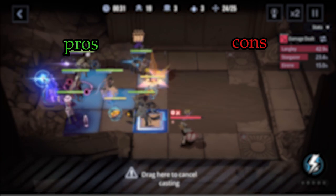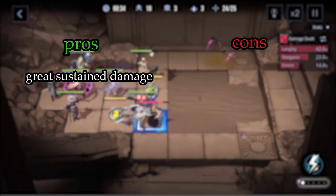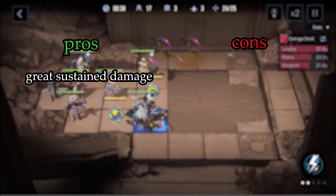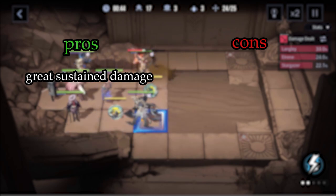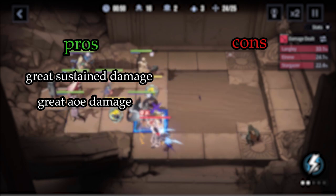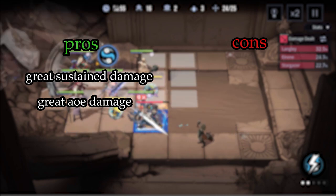So let's go over her pros and cons so you can get a better idea of whether to pick her up or not. Firstly, we have her great sustain damage — this is mainly through her ultimate, which will constantly damage enemies around her, which is very good as you can just place these stars down and forget about them. These also have great AoE damage, which is extremely good on maps that have many mobs.